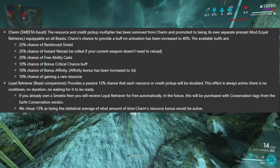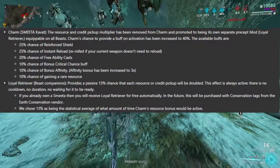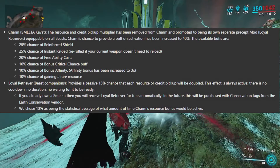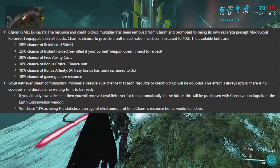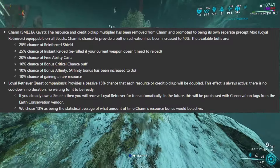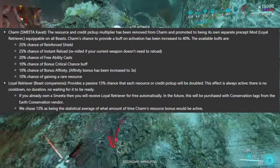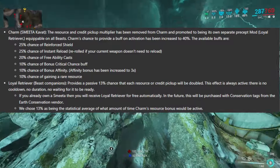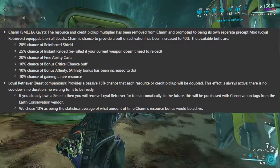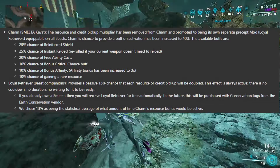Now the available Charm buffs are: a 25% chance of a reinforced shield that basically doesn't do much; a 25% chance of an instant reload — it'll re-roll if your current weapon doesn't need reloading, so you can hardly notice it sometimes; a 20% chance of free ability cast, basically infinite energy for about 15 seconds — not guaranteed to proc; and a 10% chance of a bonus critical chance buff. The way they worded the crit buff makes it sound different from how it currently works.